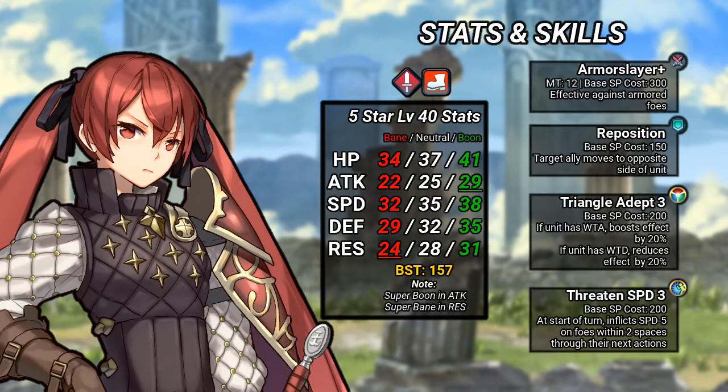Selina is a Red Sword Infantry unit. Her base stats are 37 HP, 25 Attack, 35 Speed, 32 Defense, 28 Res with a 157 BST. She has a Super Boon in Attack with a Super Bane in Resistance.